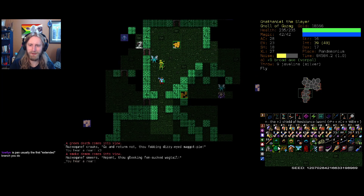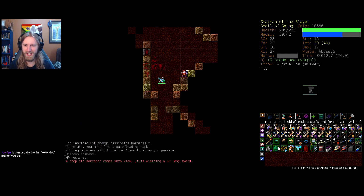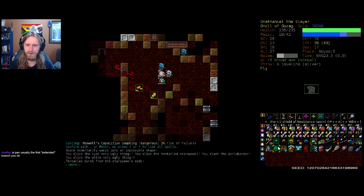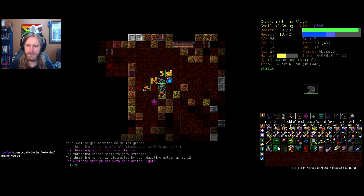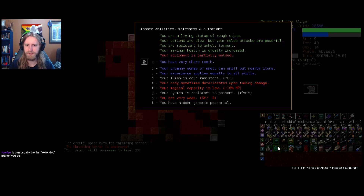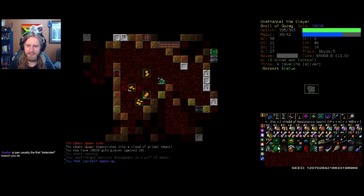We weren't actually that far — now that I see it for myself. And cast into the abyss. An abyss 5 too — how about that? Let's definitely bring out our statue form. We should probably bring out the Spellforce Servitor so that we're conserving magic as much as we possibly can. I might have had berserkitis temporarily, and it is already gone.